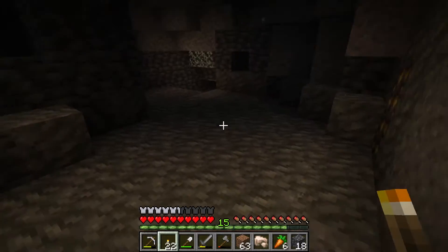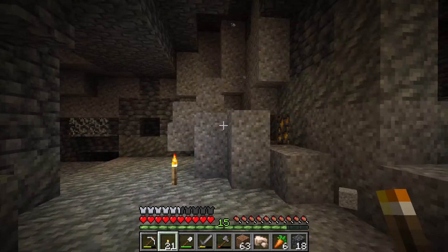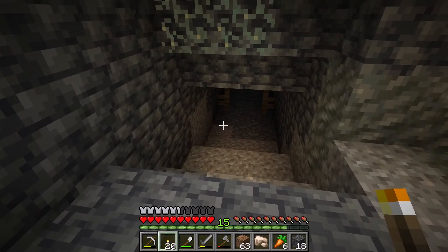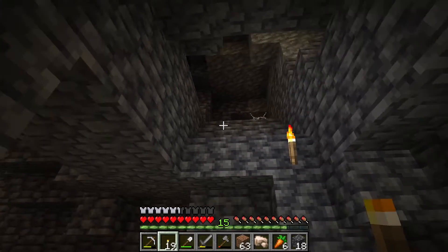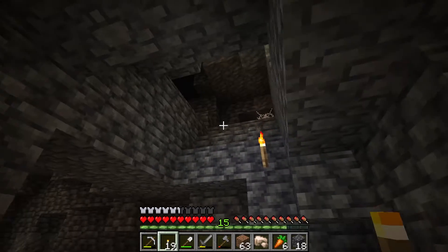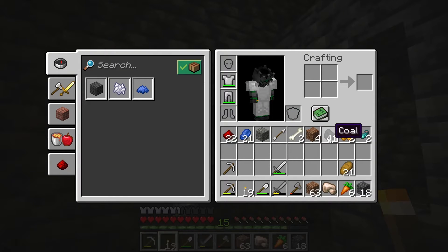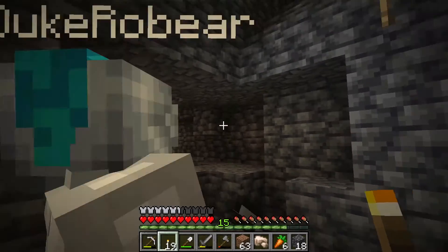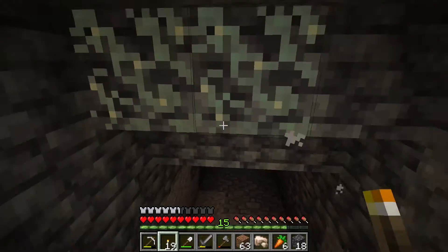This goes on a ways. Oh hey, look — I found where you are. I found an abandoned mineshaft! Nice. I need to make more torches — I don't have any more coal. I didn't pick up any of my coal. Do you want it? Where is the abandoned mineshaft? Oh, it's up there — there's a cobweb up there. The abandoned mineshaft is actually down this way.